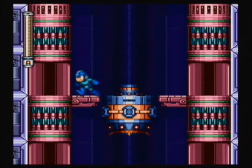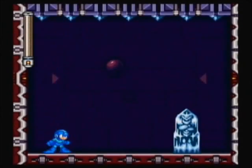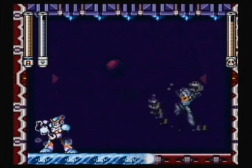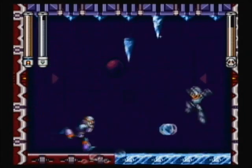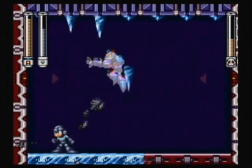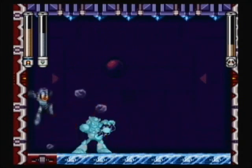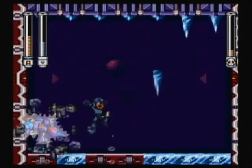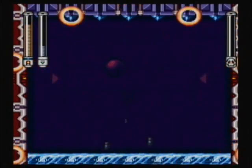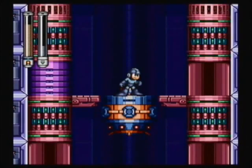Here we come to the classic Mega Man boss rush. On the top layer, on the left-hand side is Freeze Man, and he is weak to the Junk Shield. Not a weapon I would necessarily use, but it does a good job of completely screwing with his pattern. The downside is you probably have to be a little bit closer to Freeze Man than I'd ideally like. Junk Shield is his weakness, though with any shield weapon you've got to get close to a Robot Master — not necessarily always the easiest thing.